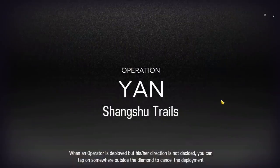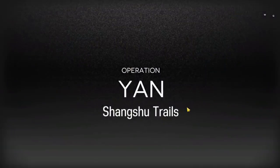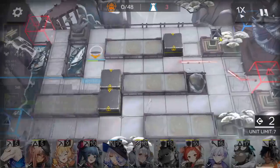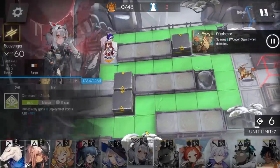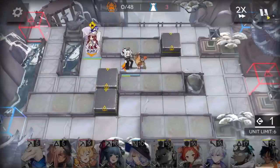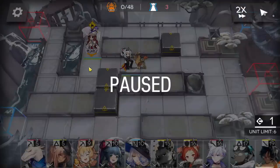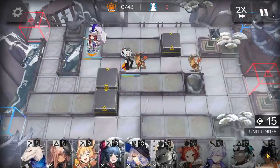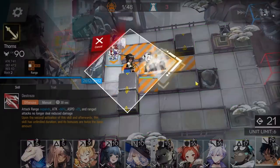The music is cool but when explaining I prefer no background voice. Immediately deploy the vanguard here to get DP. Enemies will move really quickly so be careful - deploy the vanguard here if you can manage in time, otherwise deploy here, it's the same. Get DP with this one, then when you have enough DP deploy Thorns behind them.